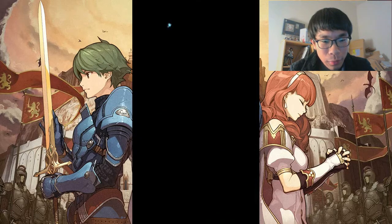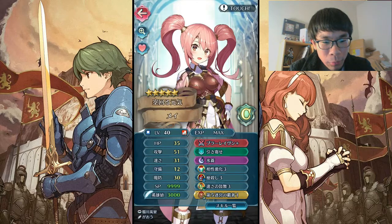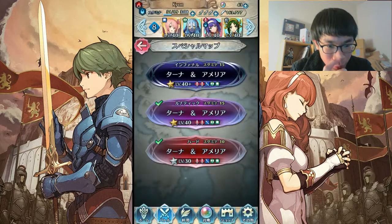I'll show you what I did. With my team, I'm bringing Mei with my Raven Tome, Triangle Adept, and the Lancebreaker. The Lancebreaker is probably the most important thing here.